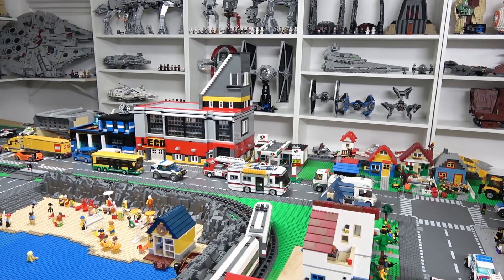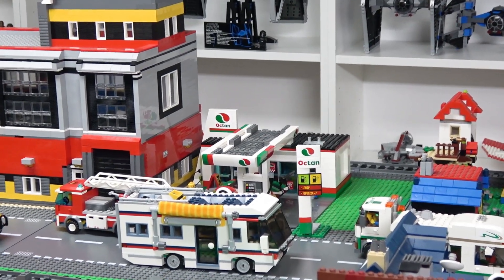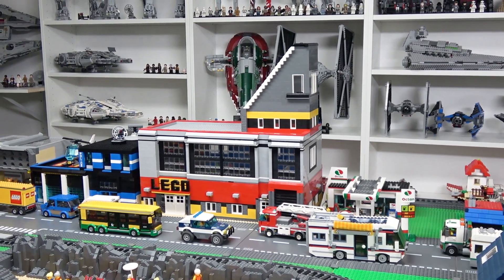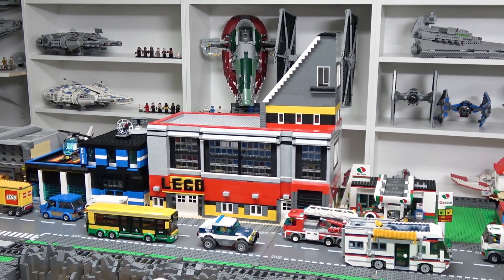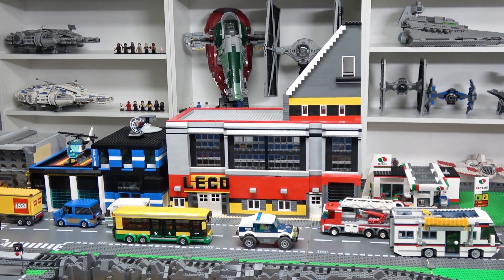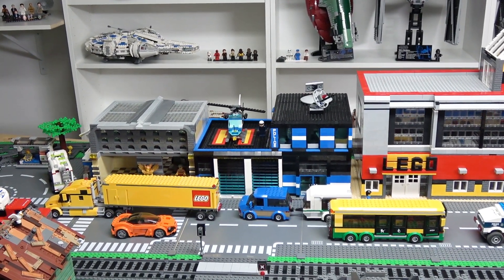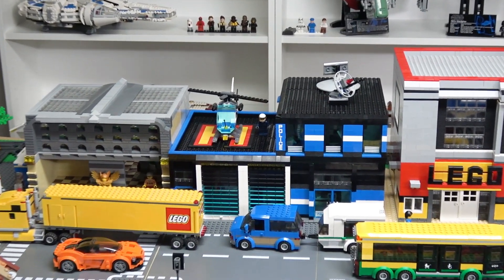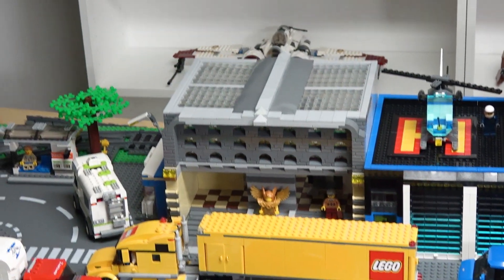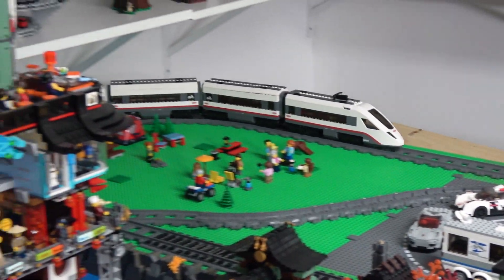Right there beside the little RV — actually it's a pretty big one — is the Octan gas station, and that resides right next to the factory. The factory is something I still want to work on — I still need to add more interior details and refine some of the exterior details. Next to the Lego factory we have a custom-built police station, which I think I've rebuilt four or five times here in the city known as Brickmonton. Next to that is another train station so guests can board the train here.